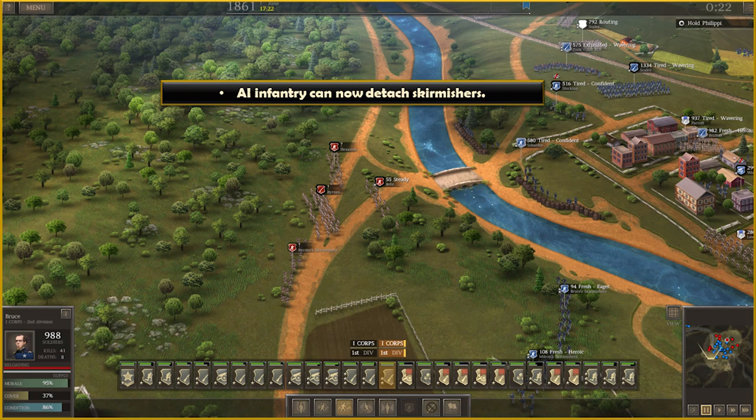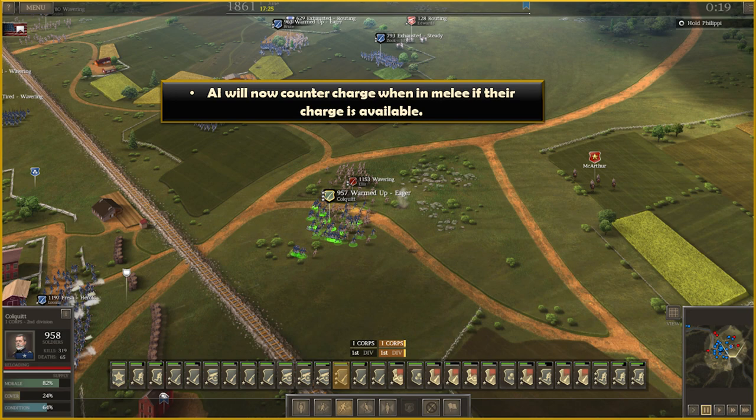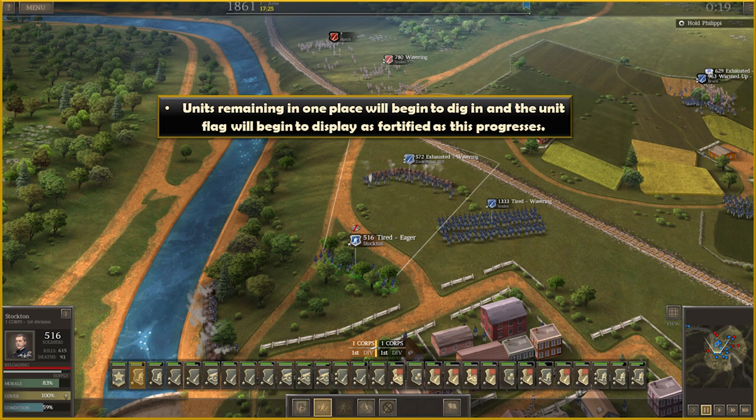The AI will now use counter-charge if you engage in melee. Units remaining in one place will begin to dig in, and the unit flag will begin to display as fortified as this progresses. Up to 10% cover can be gained this way. The bonus is lost when the unit is moving, but if the unit stops near the original position within a short time, the bonus will be regained without having to dig in again.